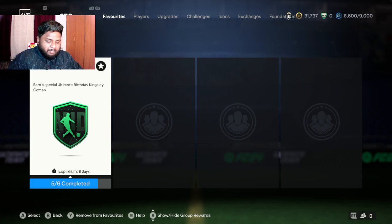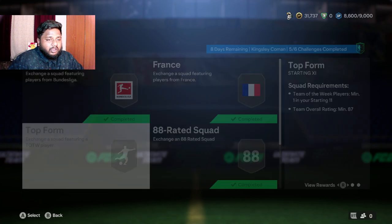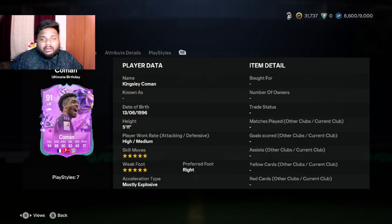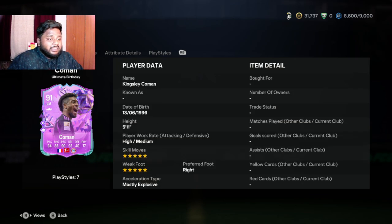Let's look at the card itself. First off, 91 rated left mid — and he can be played at right mid and left wing as well, so three positions: left mid, right mid, and left wing. He is insane guys — he has five star weak foot and five star skill moves.